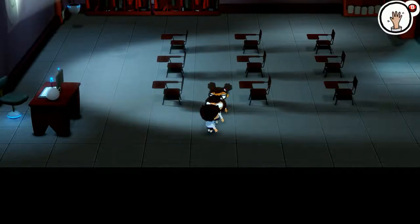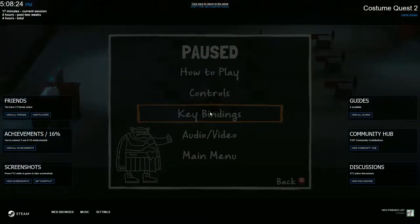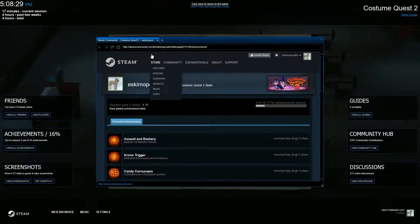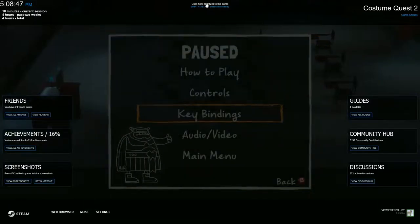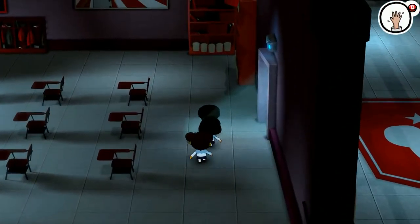I thought it was going to be like Daniel Boone or something. Okay, we can't put our costumes on yet. I did get a couple achievements while I was grinding — let me show you guys before I forget. Bashed 10 monster patrols — Assault and Bashery. We got the Defeat Chronoculus achievement. And apparently I collected over 4,000 candies for Candy Cornucopia. I'm not going to look at the rest because I'm not trying to spoil myself. I just wanted to show you guys those trophies.